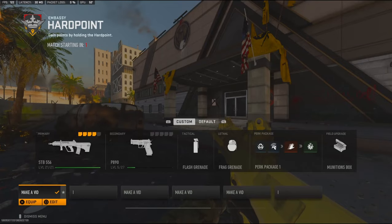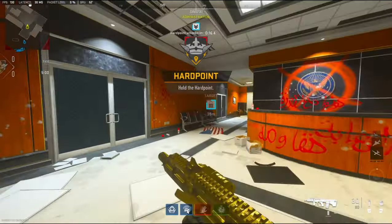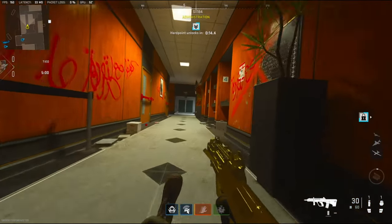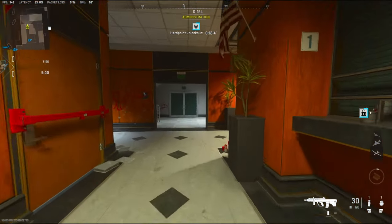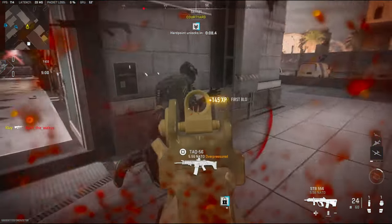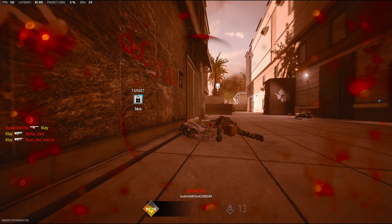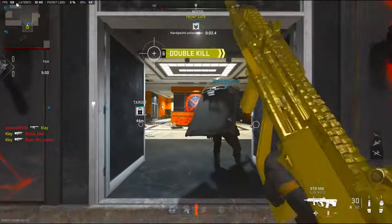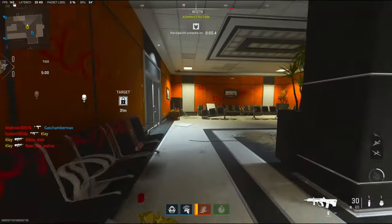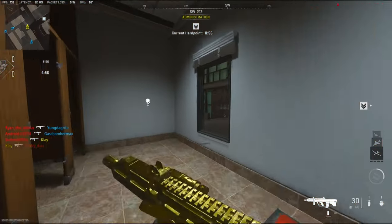Alright, we're going to be checking out the STB-556, or 556 — however you want to call it. This is the AR version of the AUG. There is an LMG version and there is an SMG version, so I don't know if there's a TAC version — that'd be really weird.